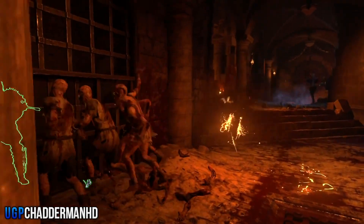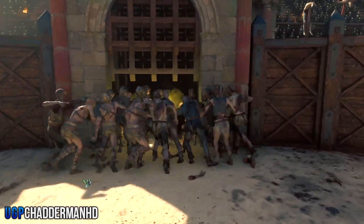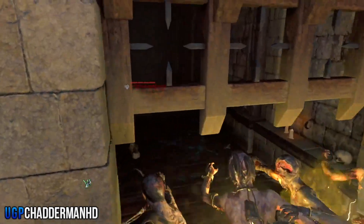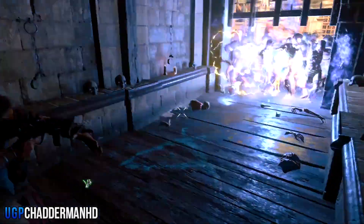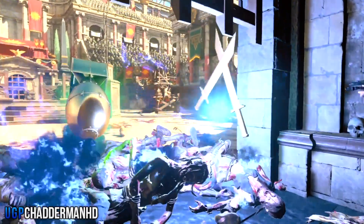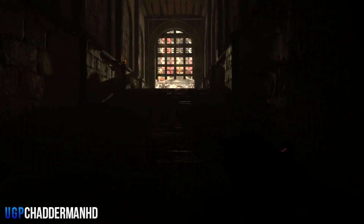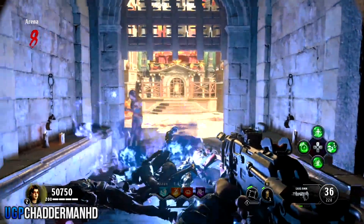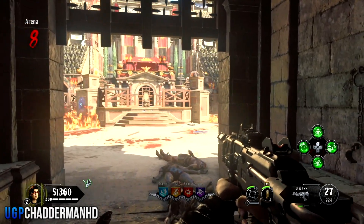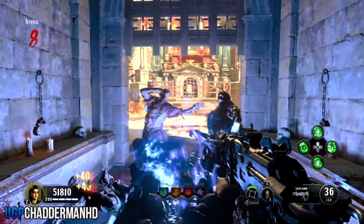Now moving on to the last glitch, which is really awesome. You can do this solo or as a team — I'll show you the solo way. It's how you can get inside the spawn room with the gate three quarters of the way down, which allows all zombies — including all the bosses — to pile right in front of you without attacking you. You need to get to round eight and stay in this room until the end of round eight. Once you get to round nine, you need to count 25 crowd beats or just wait 17 seconds, then leave.